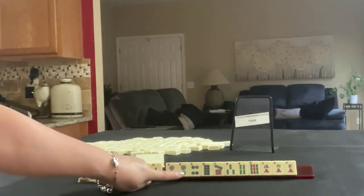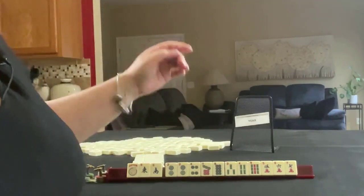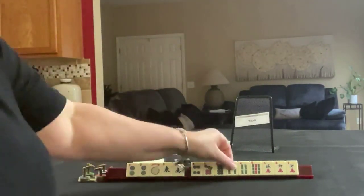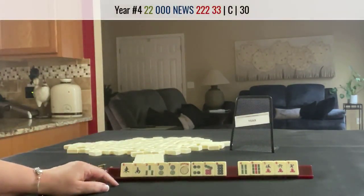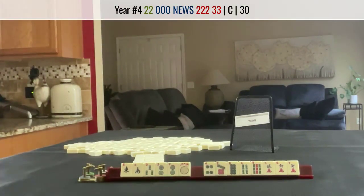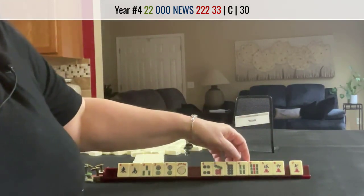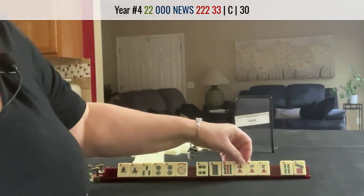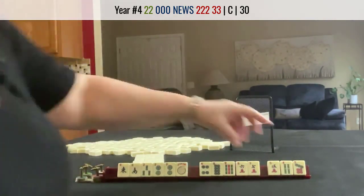Joker, east, south, 2, 4, 7, 8. 3-4-9 in bams, 5-6-7 in cracks. We need to force a year hand. There's 2-3 here — keep every tile you can use in the category. Let's pass one of each suit. We have 7. Let's do 7, 4, 5 — one of each suit — that's not so bad.